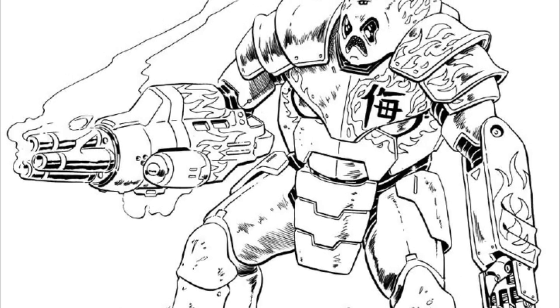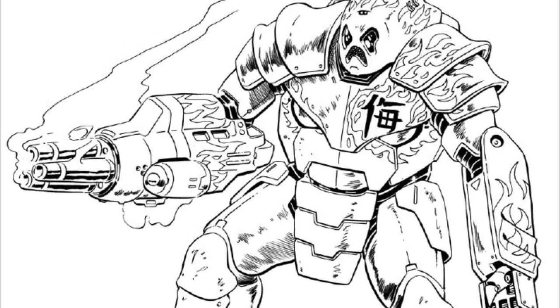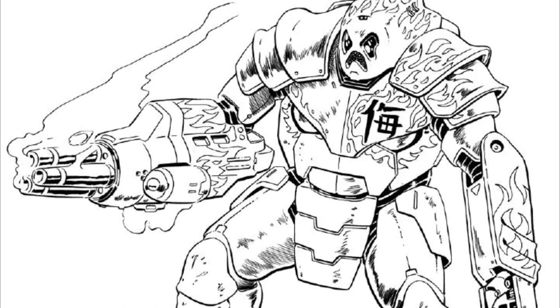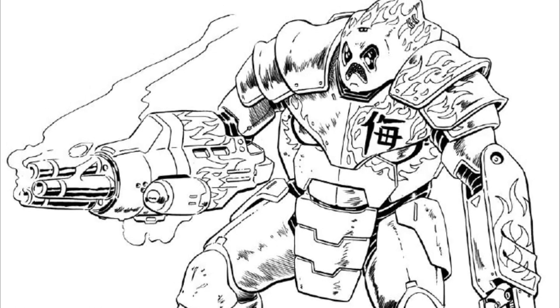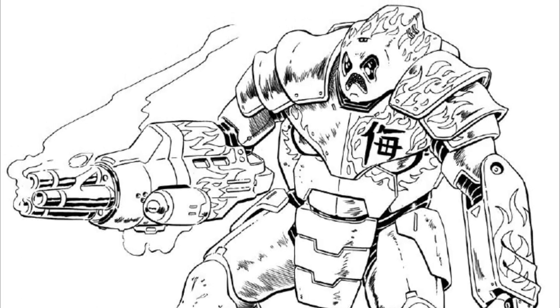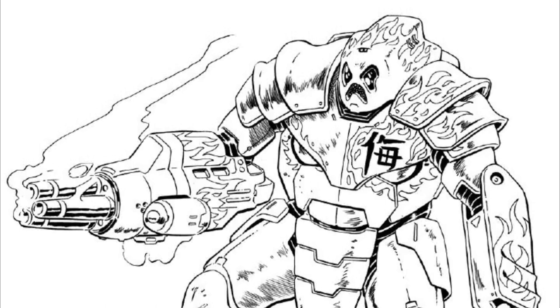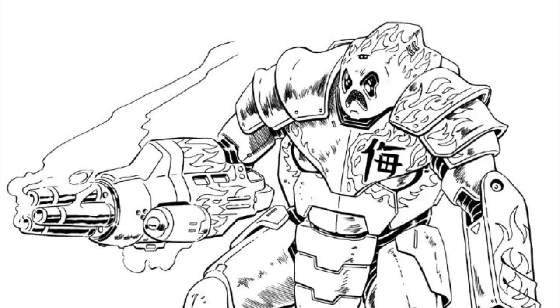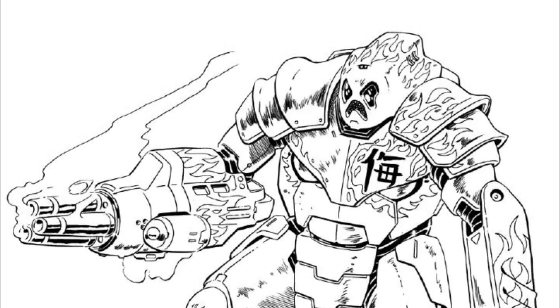Despite problems with the Oni, perceived or actual, the suit continues to have a presence in militia units throughout the first half of the 32nd century. Partially, that is because of the clan-spec fire-resistant armor that the Oni mounts. The Oni also has an extended life support system and an ECM suite. The main weapon is the modular weapon mount on the right arm, designed to mount one of four main weapon systems: a Bear Hunter super-heavy autocannon with 20 rounds, a medium recoilless rifle with 20 rounds, a support PPC with 14 rounds, or a compact NARC launcher with four shots. The right arm is also equipped with a basic manipulator, while the left arm has a heavy vibro-claw.